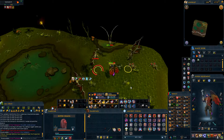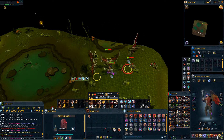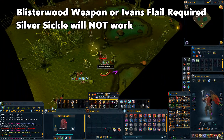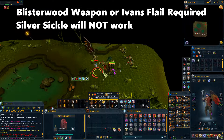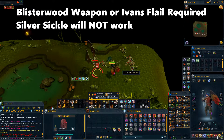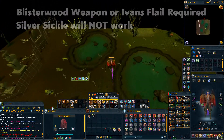Finally, for the last combat event, we have the Fiyr Shades — stronger versions of the juvenites, so they cannot be hurt with the Silver Sickle. You have to use at least an Ivan's Flail or, even better, a Blisterwood weapon. If you're doing this on hard mode, they might be a little bit difficult to kill for lower levels, so it might be one to skip. Once you've killed the last one, click on the fence gate to the north to leave the area.